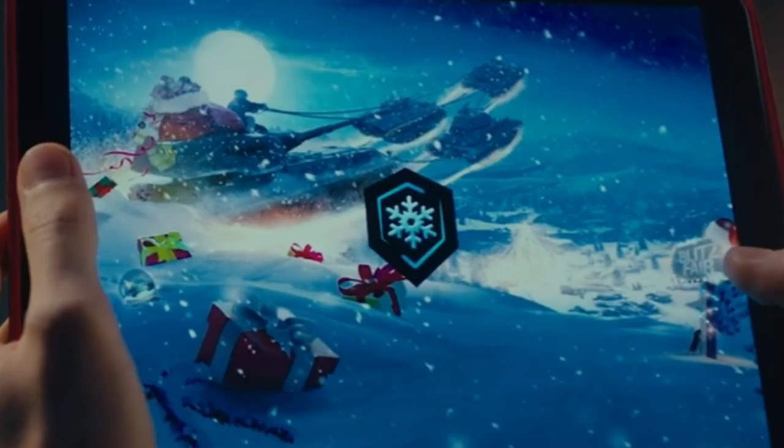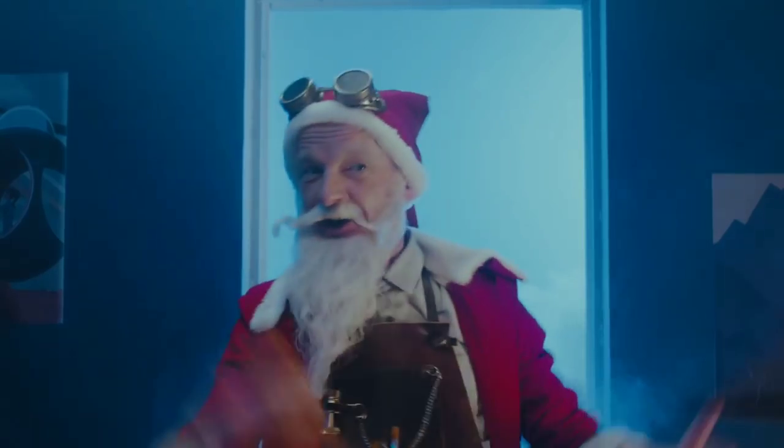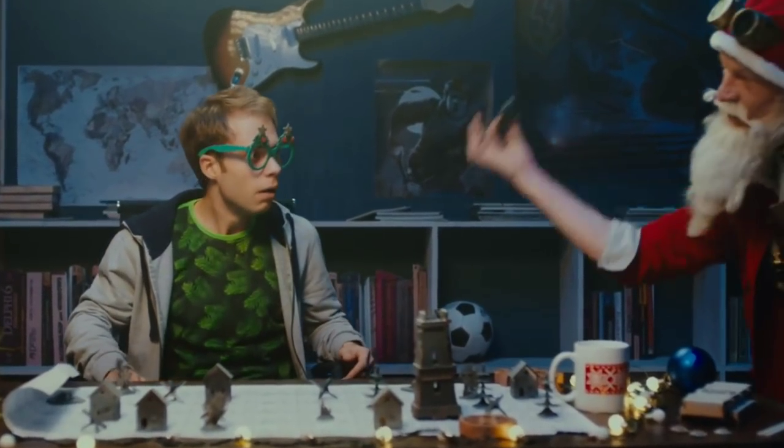Moving on to the teaser video. We've got Santa here riding on the VK, with three tanks in front. Not quite sure what they are — it looks like the Leopard Tier 5, maybe a Bat Chat or an ELC. They say that tanks don't drive, they move.